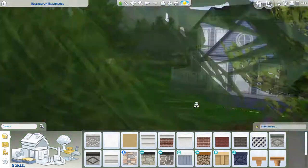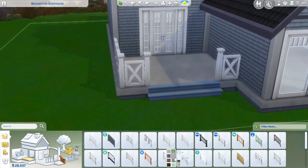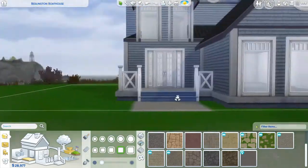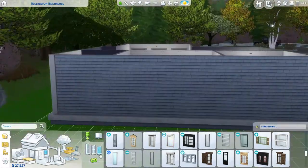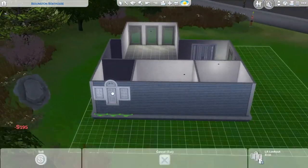So instead of this being a one bedroom, one bathroom, it is now a two bedroom, two bathroom, with a backyard and laundry. Yay! We do start with the floor plan — I can't believe I forgot that word.